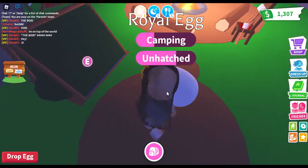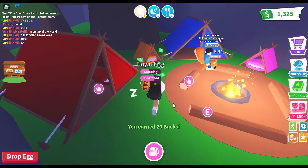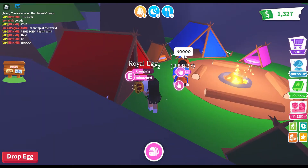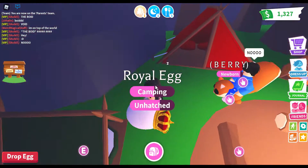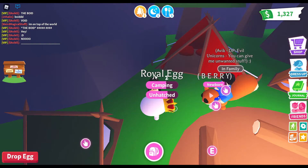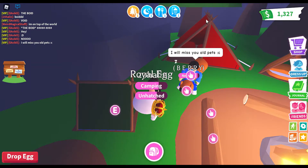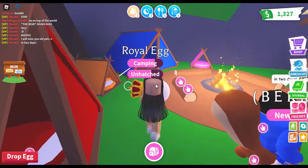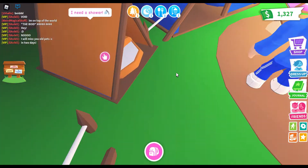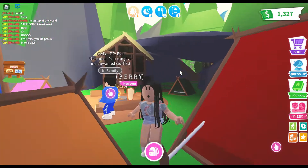In Adopt Me, they're going to get rid of the three current eggs in the nursery — the cracked egg, the pet egg, and the royal egg — which is why I bought one. Along with the eggs being replaced, the pets are also going to be gone forever, I believe.